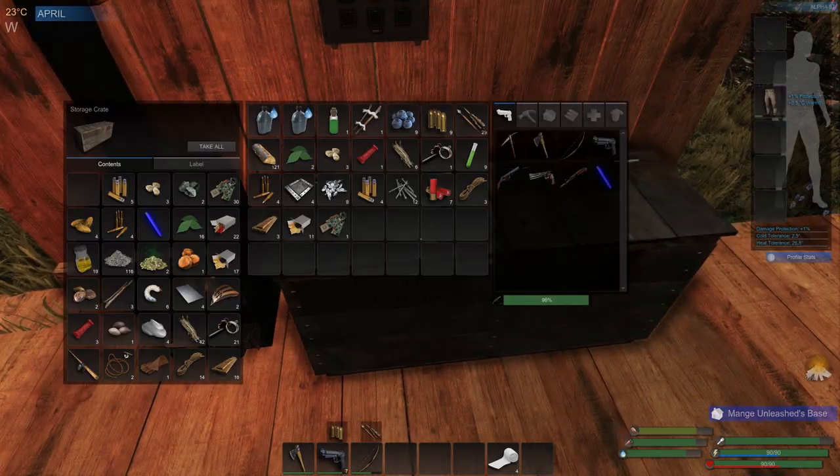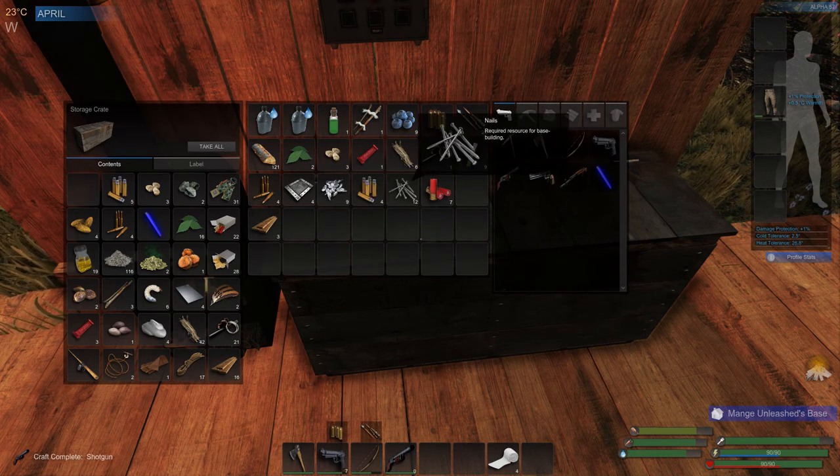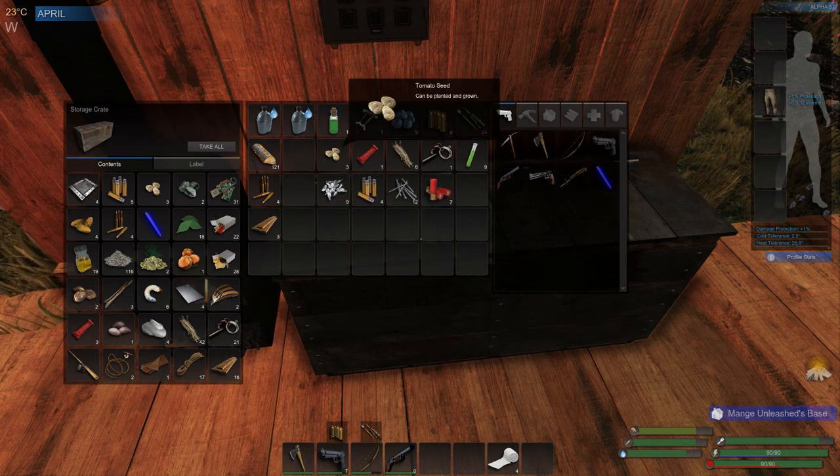Drop all this stuff off that I don't need to have. I did get 12 nails, which is kind of nice. Now I have too much stuff in my inventory.